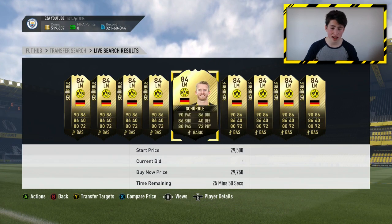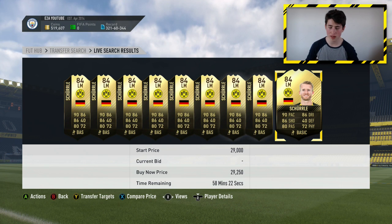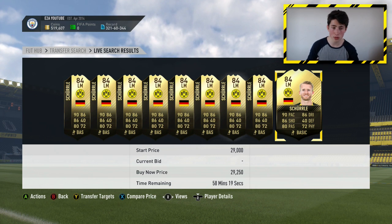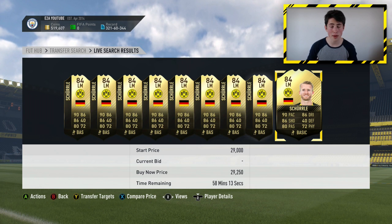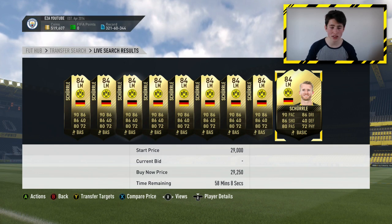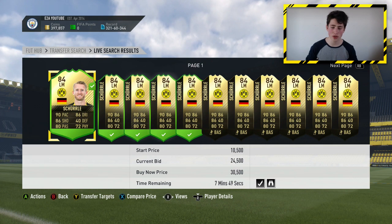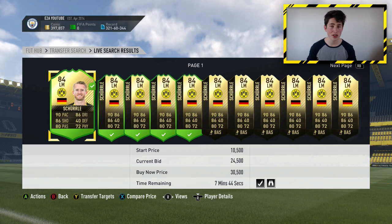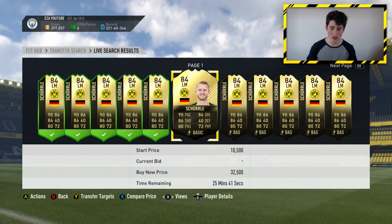The first inform I'm going to trade with is Andre Schurler — he's going for around 29,000 coins as the lowest buy now. If I can get him under 25,000 coins, I should be able to make some good profit. I'm bidding on Inform Schurler for around 24,000 to 25,000 coins. He gets packed a lot, so he's a great player to trade with.